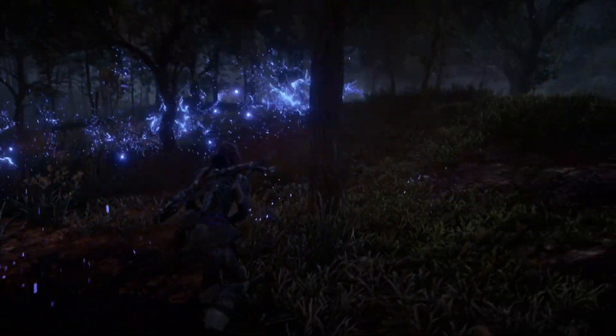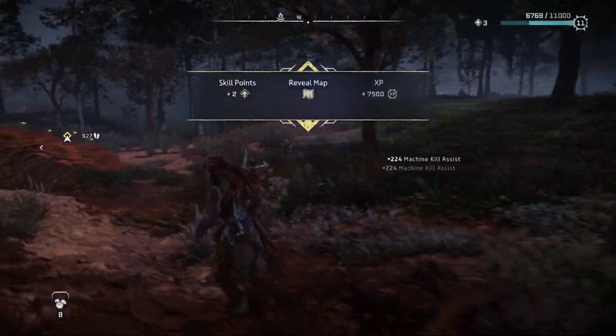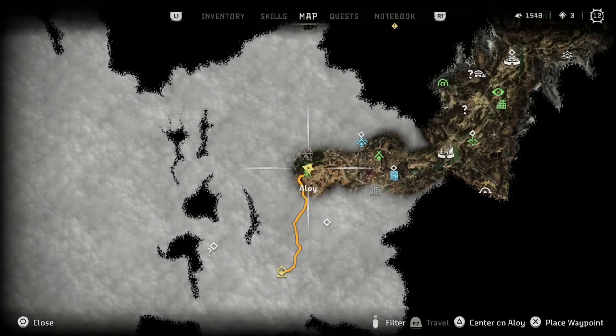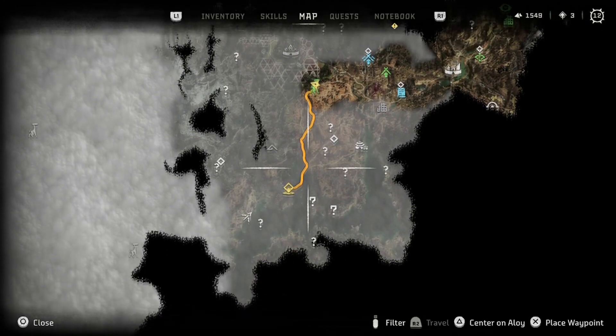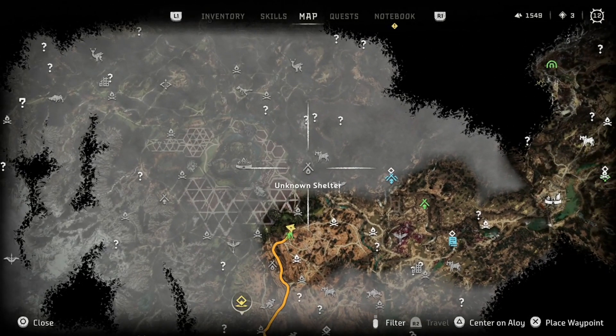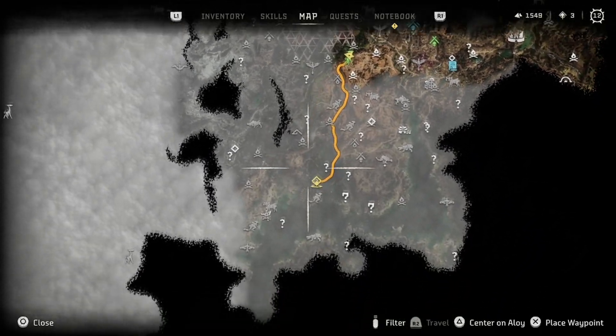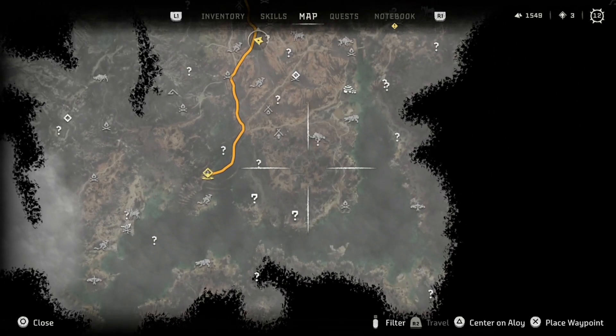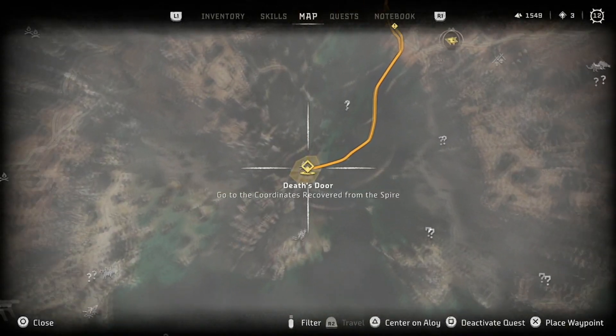That entire sequence with the tall neck is just like the first game but it looks so much nicer, so much cleaner. Oh, this is interesting — so when you override the tall neck now it doesn't just make everything visible, it just lets you see through the cloud cover. That's pretty neat.